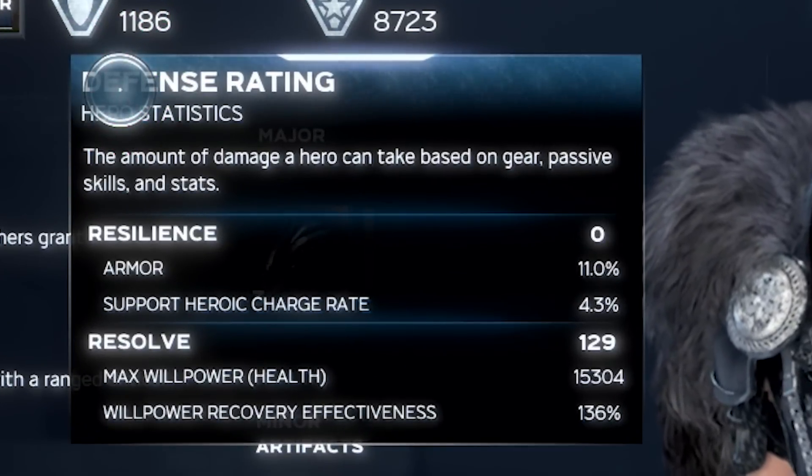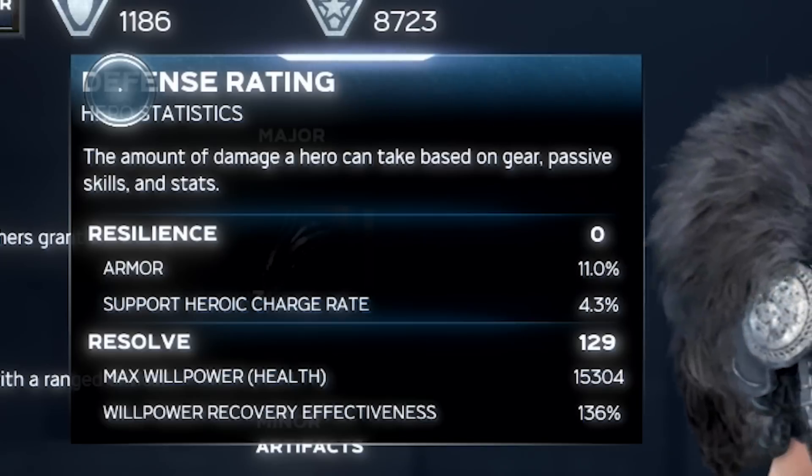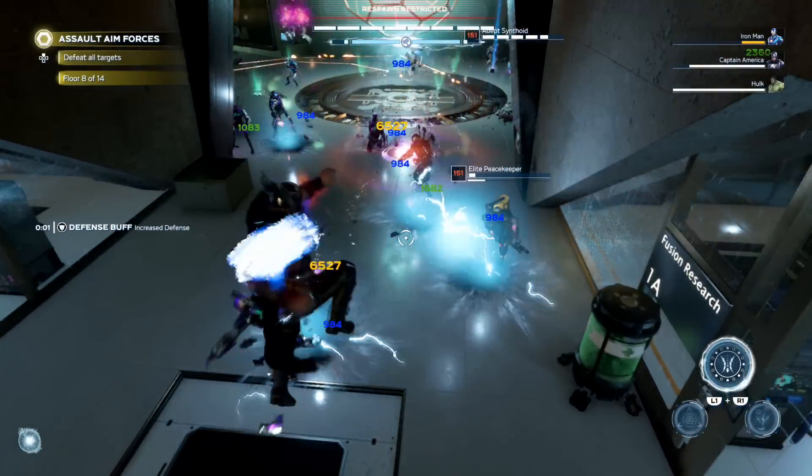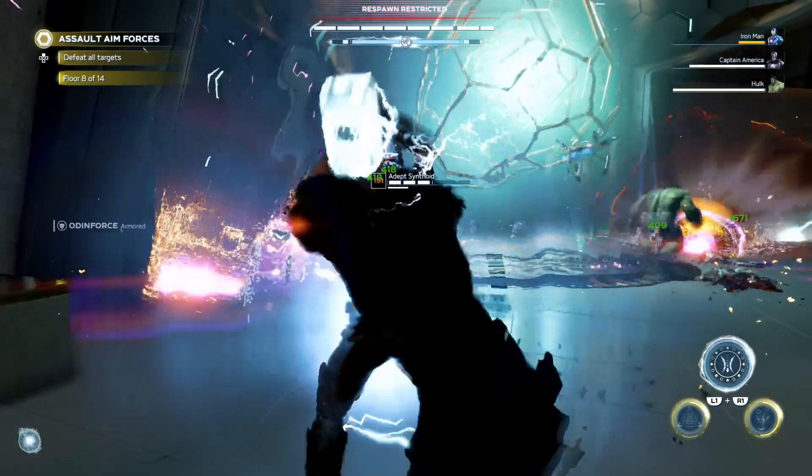Valor is especially useful since it increases your critical damage, and as I've said in yesterday's video, it's the main stat you're looking for if you want to pull really large numbers. It also makes all of your heroics with Thor deal huge amounts of damage, meaning you can kill almost anything in the game with only one cast. I recommend at least 120 Resolve so you can get over 15,000 HP, but don't worry — we have a lot more survivability and I'll talk about that in a bit.